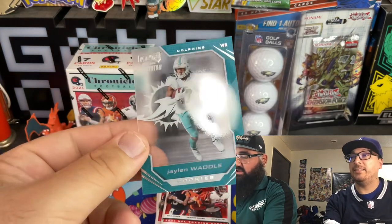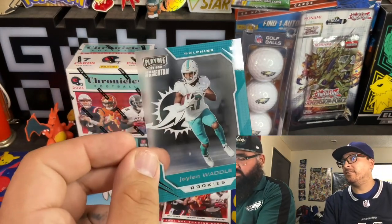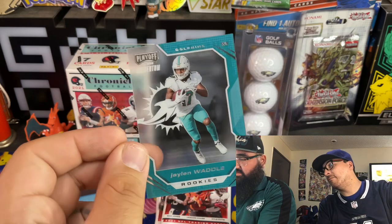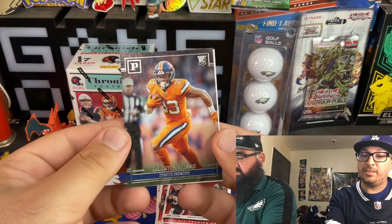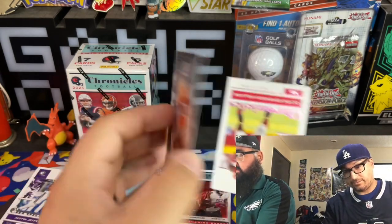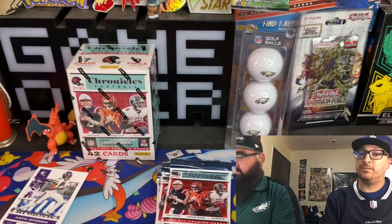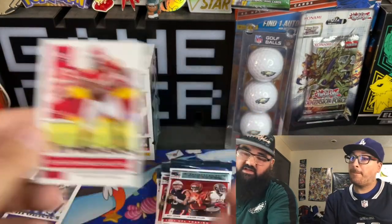If you enjoy this kind of content — I like those pair cards. Look at the back, oh the Dolphins logo is here. Like that — is that the new logo? Javonte Williams, that's nice. And then Bates Edwards in there.